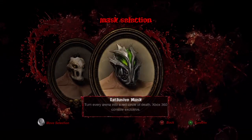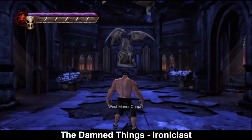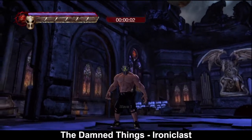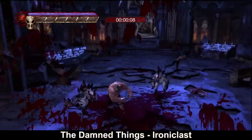This is the arena that we get by beating the game. Beating the game also unlocks this exclusive Xbox 360 mask. Here's the PlayStation exclusive, which I won't be able to wear, but that's what it looks like. And the 360 mask turns every arena into a red ring of death — very satirical in a game that is poorly developed on its own.